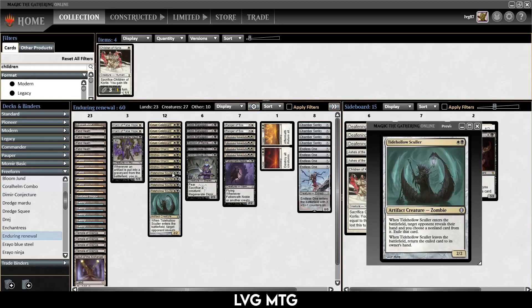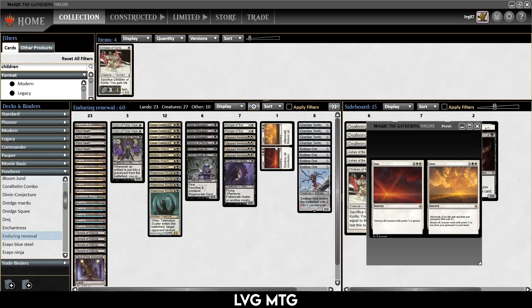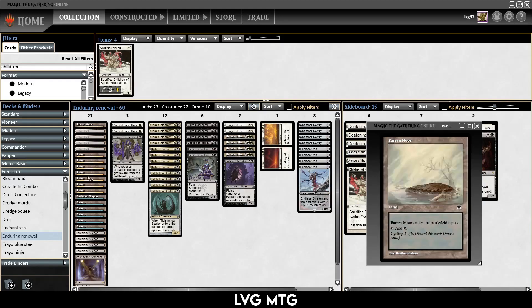To round out the deck we have Tidehollow Sculler as a little bit of disruption. We have Dusk // Dawn, which destroys all creatures with power 3 or greater on the front side, and on the back side for 5 mana you can return all creature cards with power 2 or less from your graveyard to your hand. So that also allows you, when you're going off with Grim Haruspex, to find your other win conditions. And it provides value if your opponent has been trading cards with you — it can return everything from your graveyard and let you go off.